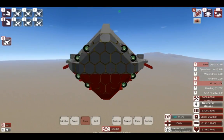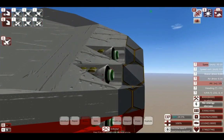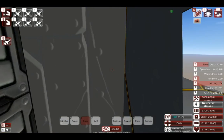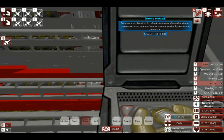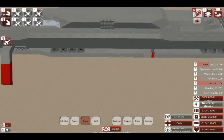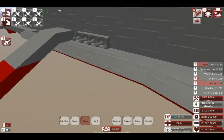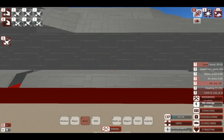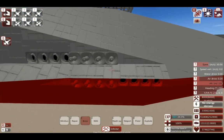It also features a torpedo-like missile, one from the front, with a heavy arm and nose. Good for ramming. It's got roll and pitch thrusters here, turning thrusters here at the front.